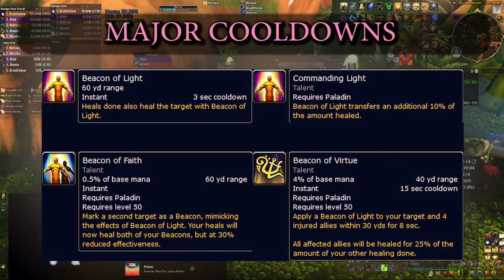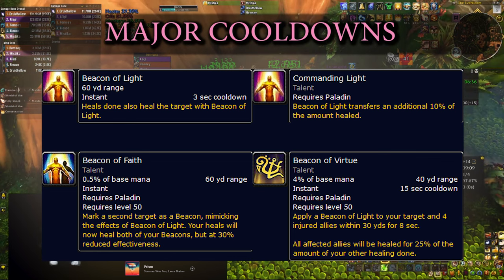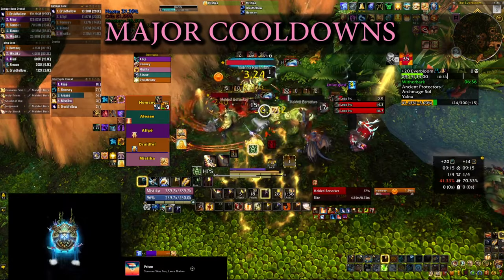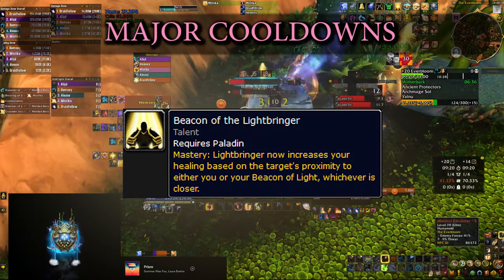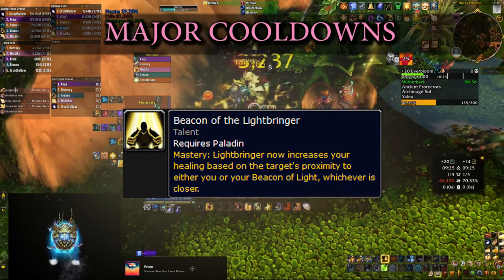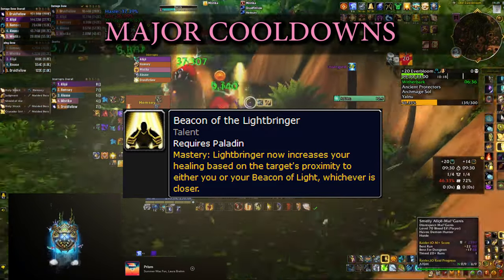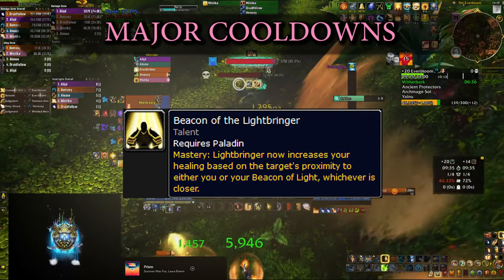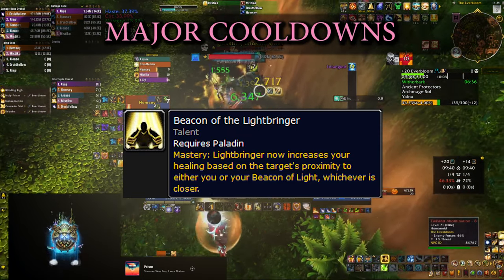A whole video could be made on beacon usage, but to keep things short: if using Beacon of Faith, cast one beacon on a ranged target and another on a melee target different from yourself. You do more healing to targets close to you or near one of your beacons. I often keep the second beacon on a melee DPS different from the tank, but if you know the tank is taking heavy damage you can switch a beacon to them. All your single-target healing will now cleave to additional targets.